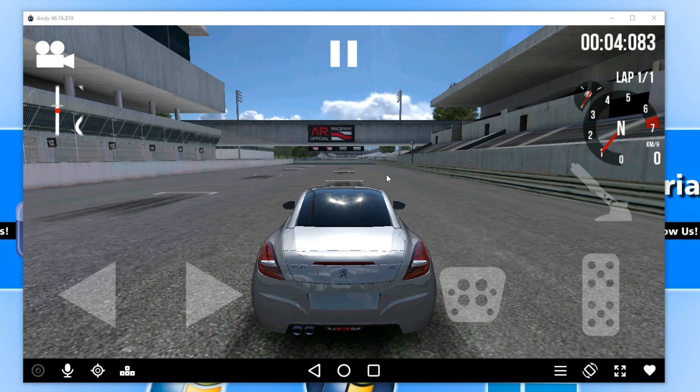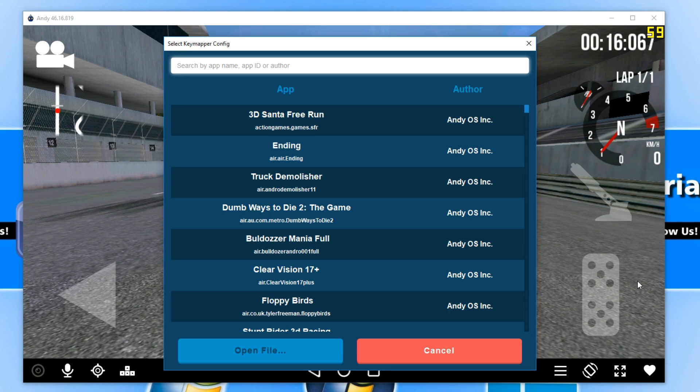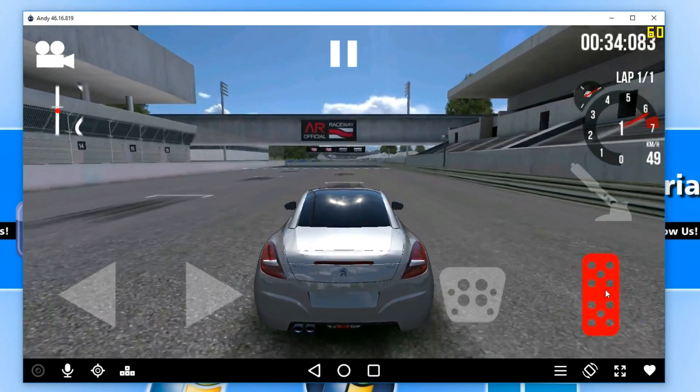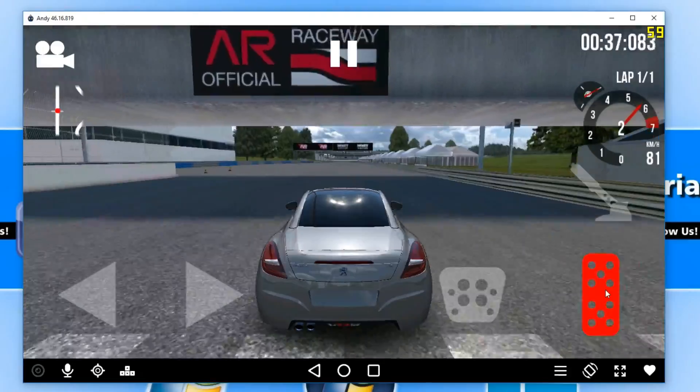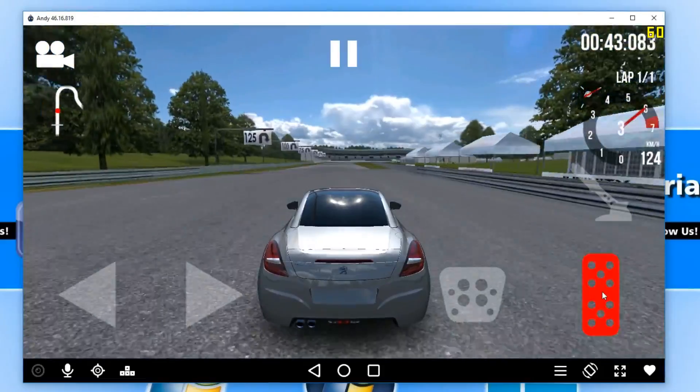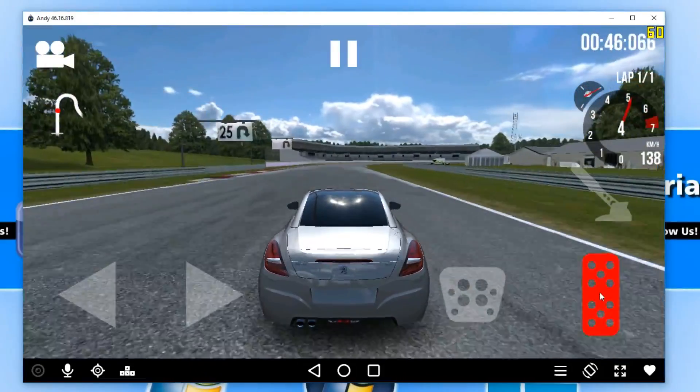In game now, I'll show you what I mean about the key mapper in Andy. If you select on it, you think 'great, manual' — you can select manual and choose what you want each thing to do on the game, but it's not that simple. It then pops up with all this extra stuff. I simply just want to click on what I want each thing to do on screen and set it to a key on my keyboard, but no, it's not that simple. I'm just going to drive in a straight line — we are getting a solid 60 frames per second, which is fantastic.